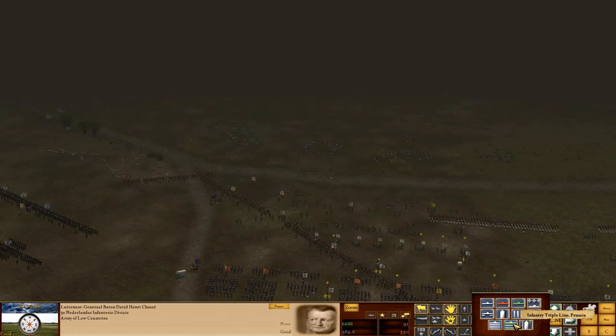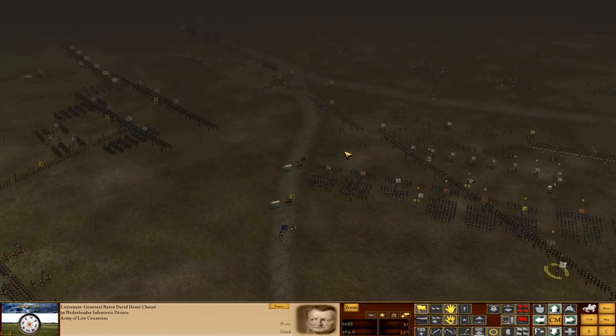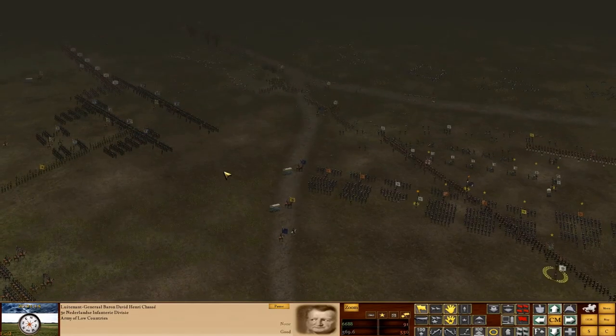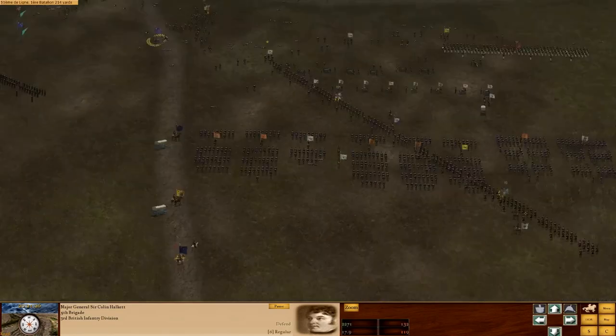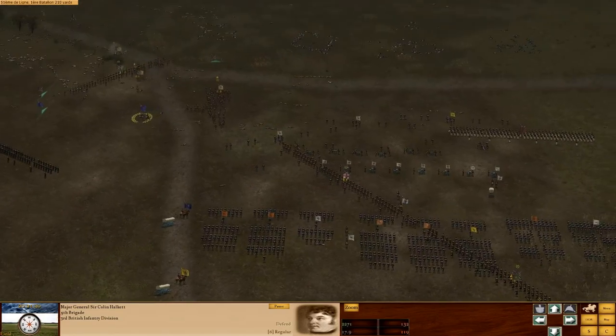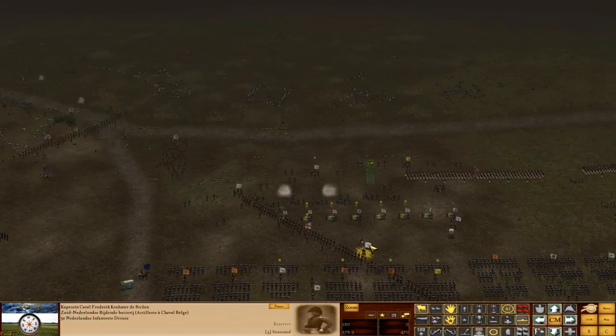I'm briefly showing some divisional formations - triple line, Prussian line with reserves, columns, line with artillery in front. These are divisional-level formations and they differ between French, Allied, and Prussian forces. Two battalions of this brigade are deployed in line at an angle cutting through my division - they do eventually get out but they should never have been there to begin with.